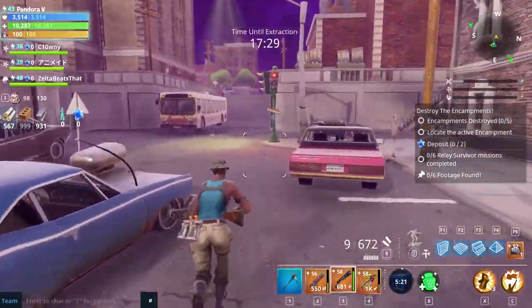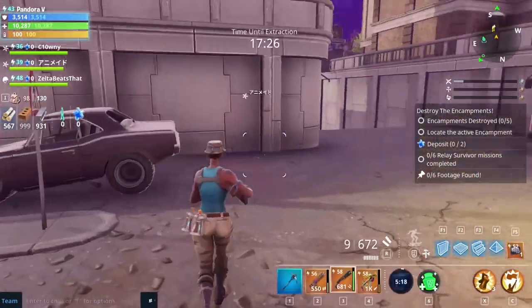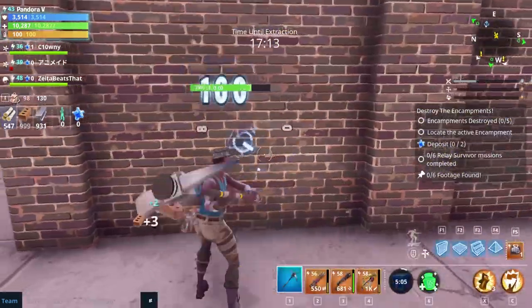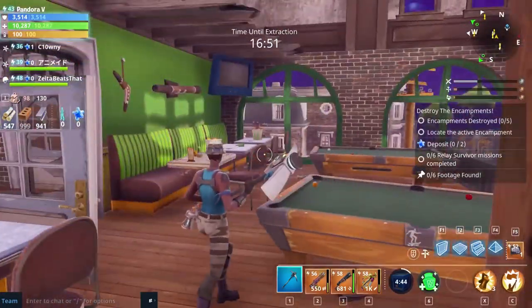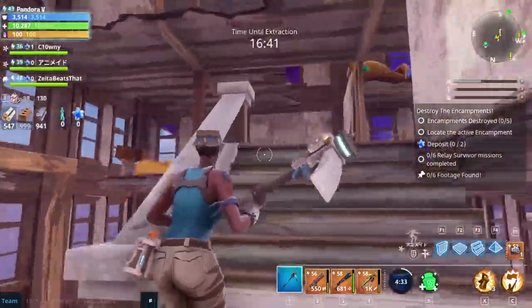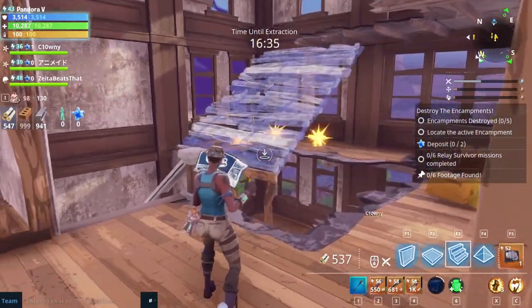I thought we'd use Special Forces Banshee and see how we get on using her — I've not actually used her very much yet. So let's see how we get on looking for these. Are they in here, maybe? I don't know what the cameras actually look like yet. Let's just break in. So is the camera actually going to be inside? Maybe it's on the side of buildings — that would actually make sense.